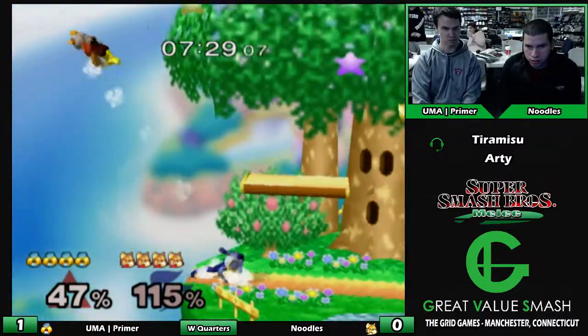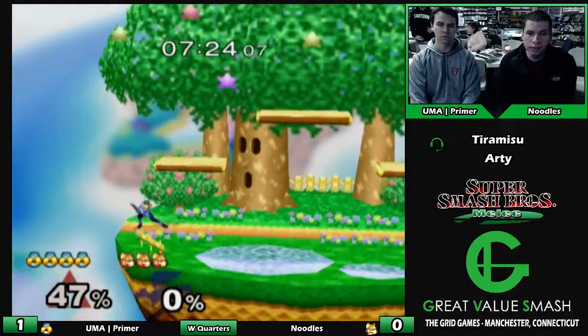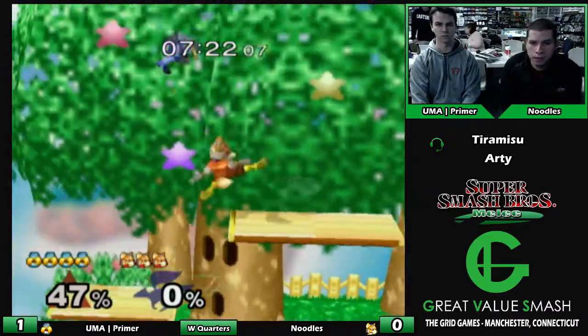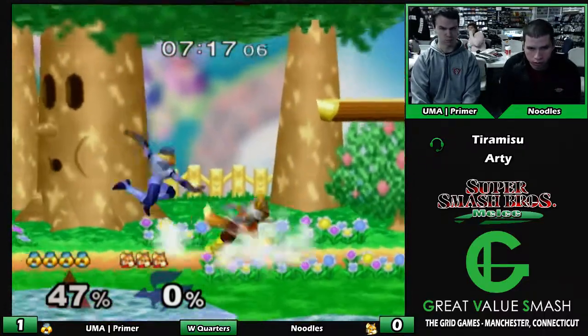He's up right now. This is — oh my god, that was a solid edgeguard. Yeah. Noodles is in a tight spot. See, when you're the higher-seeded player, and then all of a sudden he lost the game...